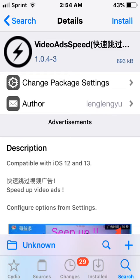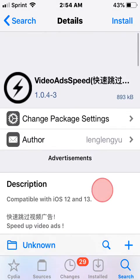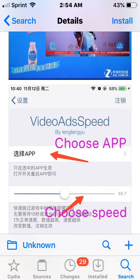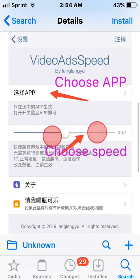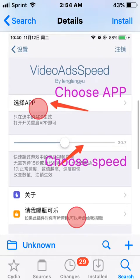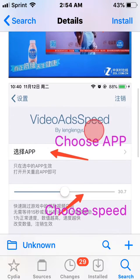There are two tweaks that kind of do the same type of thing with just different names - one is called Video Ad Speed. I did test all these tweaks out by the way. It supports iOS 12 and 13, and probably iOS 14 as well. You go to Settings, find the tweak, and the higher you make the setting, the faster the speed will go for the ad. You choose the app you want, and you can respring but you don't have to - it worked fine for me without respringing.